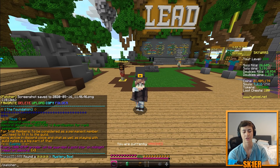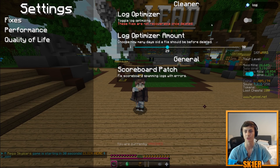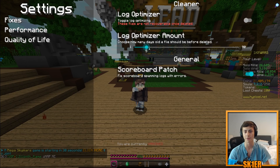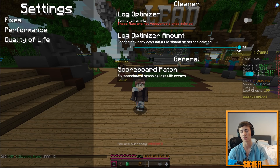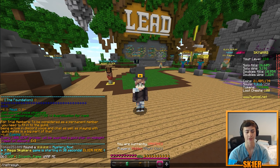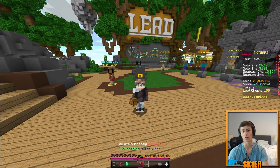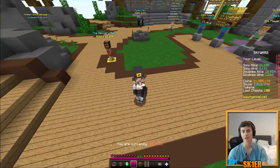We've added a log optimizer, configured through /patcher by searching 'log'. This will automatically delete logs older than a certain number of days — the default is 30, but you can set it as low as 1 day or as long as 90 days. We've also added the ability to refresh your skin with /refreshskin, so you no longer have to re-log after changing your Minecraft skin.